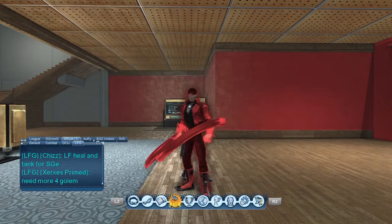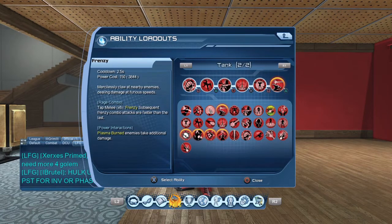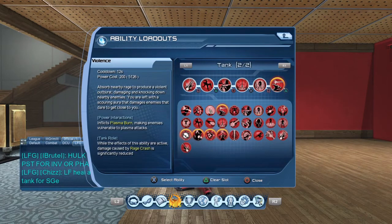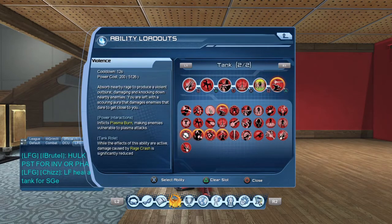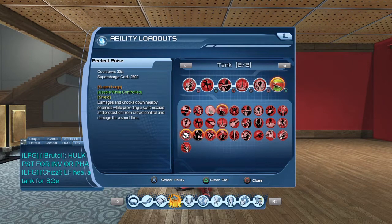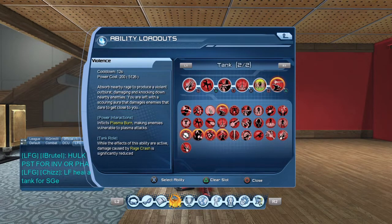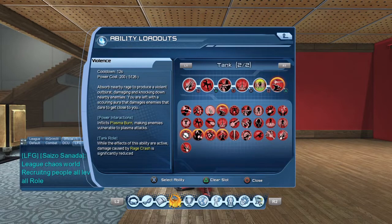Now let's talk varieties for Rage loadouts. You have loadouts that are more used for add control, and then you have loadouts that are more for survivability. For the add control loadout, if you want more add control, you would use Dreadful Blast and Violence along with the other three must-have moves and your supercharge. You can swap the supercharge out for a shield if that's not your thing. Irie gives you health back, but the health it gives is barely 10% — about the same as what you get from Without Mercy or Rage Bringer.